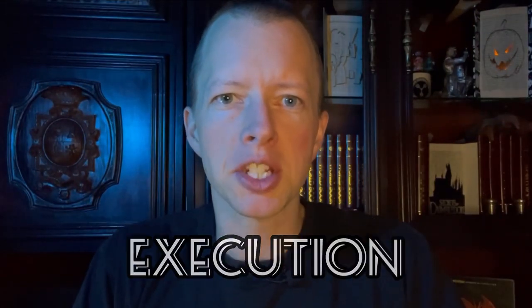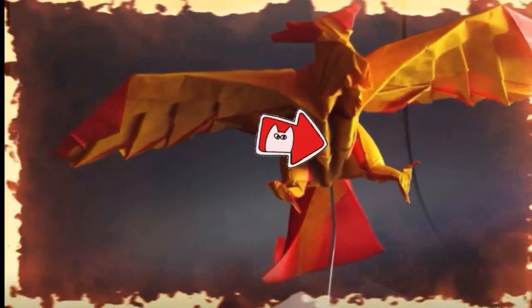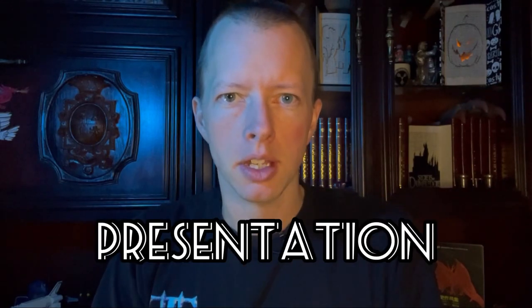The first section is execution. Execution measures how well the model was folded. This section I award to Boyce, because Tadashi's model had a slight cavity in the chest. Also Boyce, your feather detail is incredible. The second category is presentation. This section I award to Tadashi. Your red-yellow colour change was spectacular and very hard to achieve, and the aggressive attacking pose really works. With one category remaining, Tadashi and Boyce are tied at one point each.